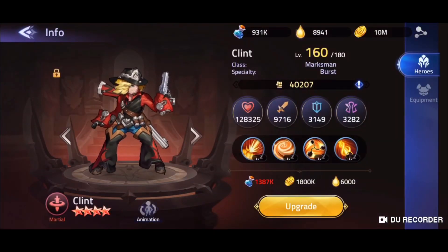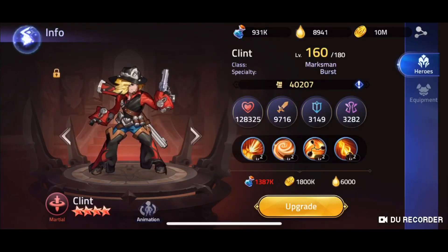If we just look at his stats here, he's got 128,000 HP and an attack of 9,700 — and he's only 9 star right now. He can get all the way up to 15, so imagine how overpowered he is at 15 stars, because at 9 stars he's already a really nice hero.